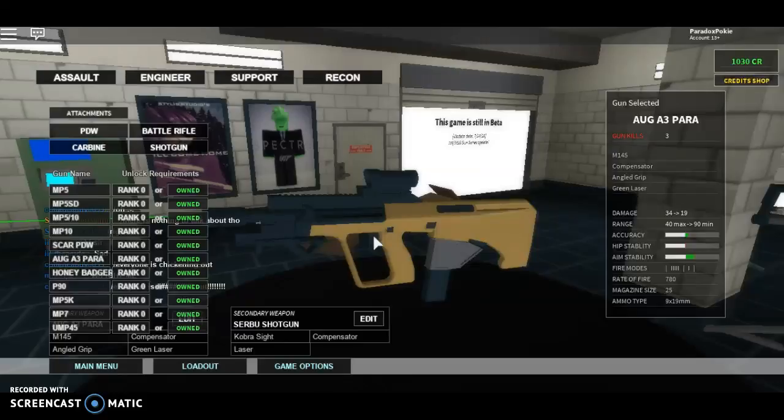The third con is that it has the smallest magazine size compared to any of the other SMGs, except for the UMP-45. This has been the AUG A3 Power review, and I will see you guys in the next video.